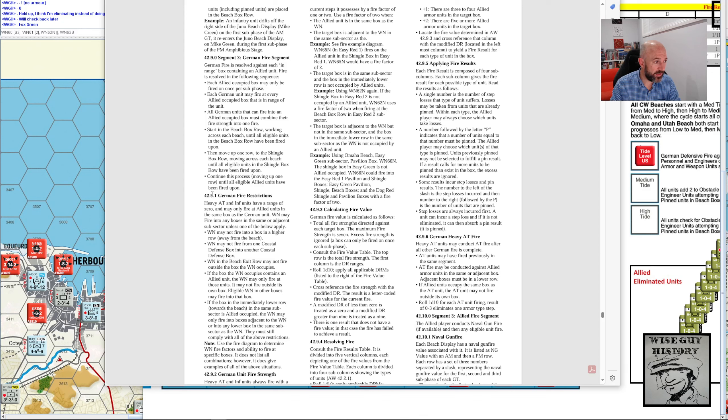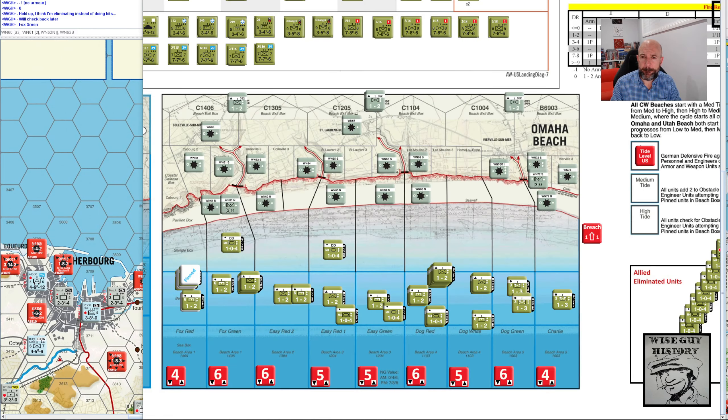Now it's only kind of like one column — it starts here, German fire restrictions, runs through about there — there are examples, but it just does your head in, because for every box you've got to calculate the value for every potential Widerstandsnest firing into that location. So let me demonstrate where I'm at.